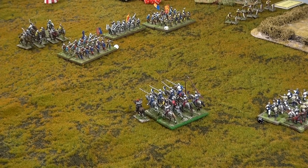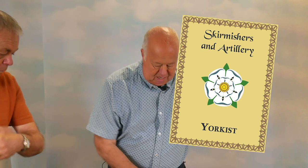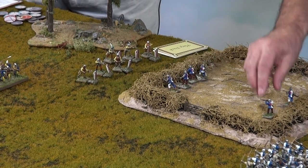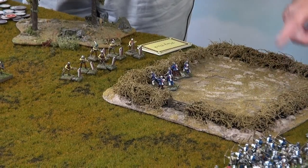The initial manoeuvre phase has ended, so now the turn order is determined by drawing from the card deck. First card is Yorkish skirmishers. So skirmishers here are going to move forwards and engage these crossbowmen - they'll come up to the edge of the hedge. Units can all do two actions. So that's their move, and they'll fire on those.